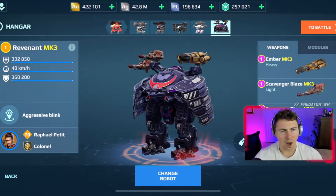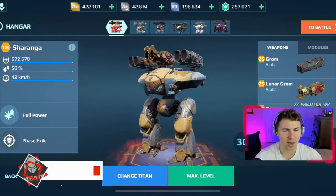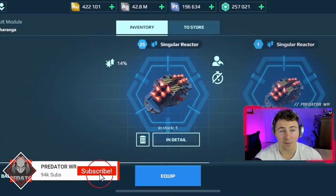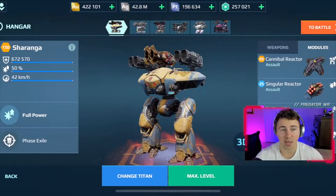Our robot lineup includes a Revenant, Hawk, Deathwing, Aujun, Orochi, and our Shotgun Charango, which I haven't used in a while. Let's add this Singular Reactor. I'm hoping for the best here with this Typhon.